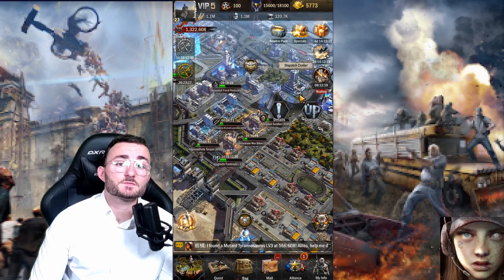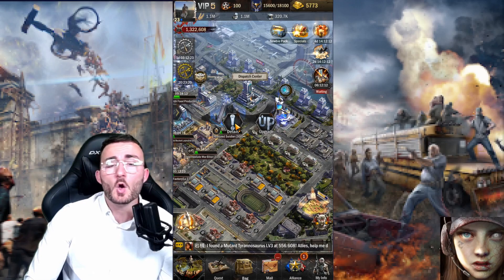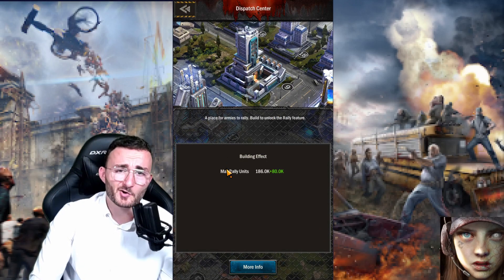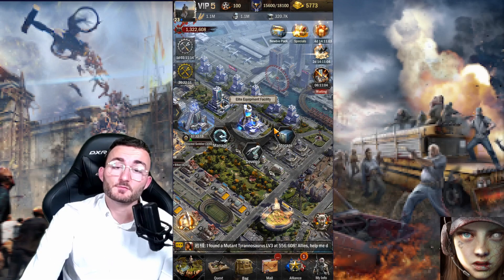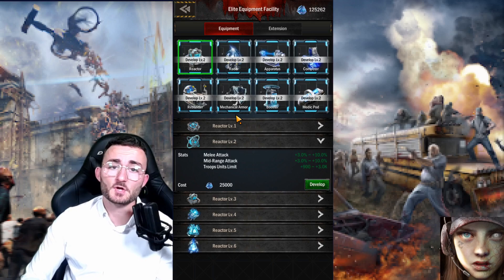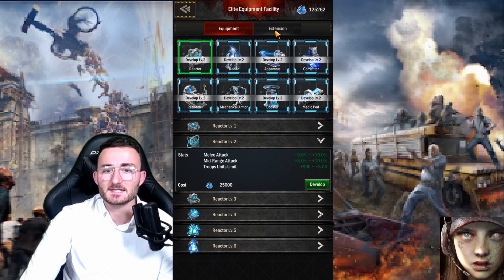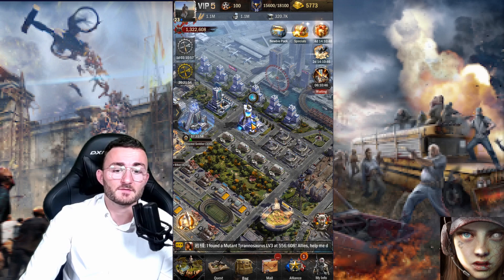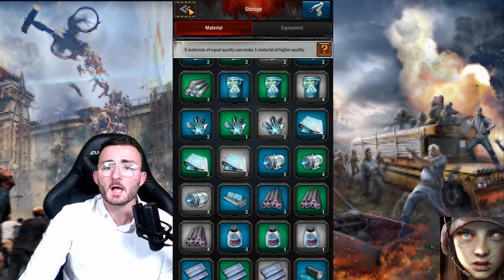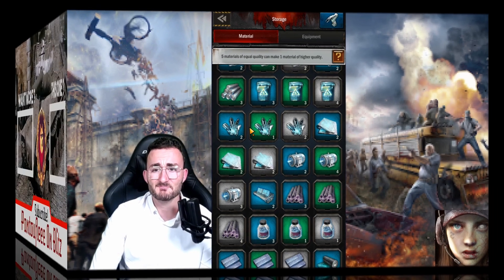Next to it is the dispatch center, which serves only one purpose: allowing you to get more troops to rally your army when you're attacking an opponent in PvE or PvP. It's the only purpose, but it's definitely a worthy one and quite hard to increase. Finally comes the elite equipment facility, from which you will have the possibility of developing new items that will increase or decrease the statistics of your army, the enemy's army, or your city overall. The better the items you have in your storage, the better quality and therefore better stats you're going to get when developing items. These are extremely important because that's where the difference is going to be between someone who knows how to play and someone doing everything randomly.